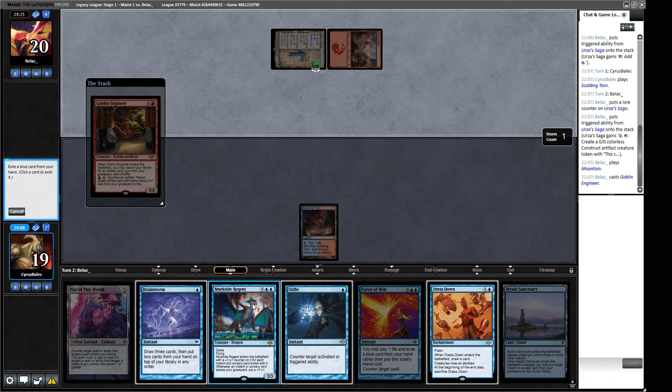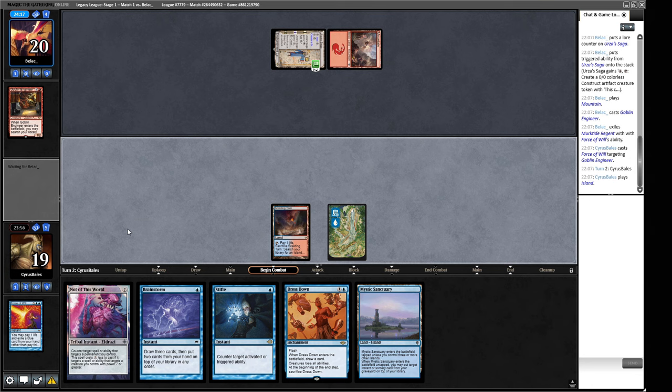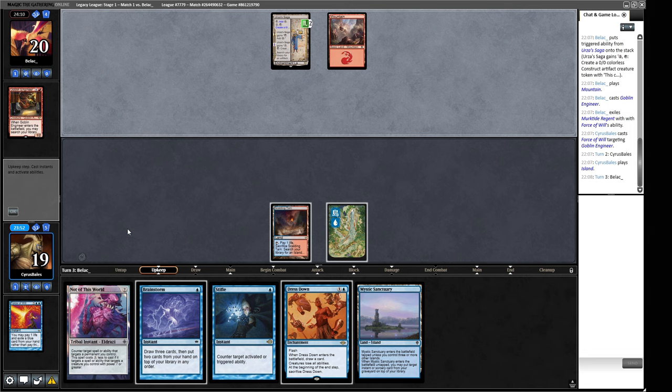We're going to do a Brainstorm — actually, we don't need to. We can just hold up the Dress Down. Because if they put a Painter into play and we Dress Down in response to the Painter coming into play, they never get to name a colour with it. And then we can still Brainstorm at end of turn. Hopefully we can throw away this Mystic Sanctuary soon, because we don't really want that for a while.